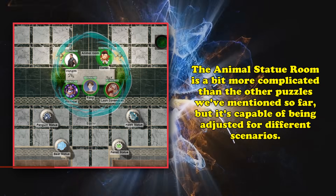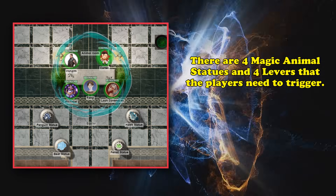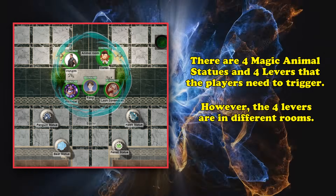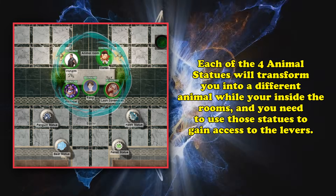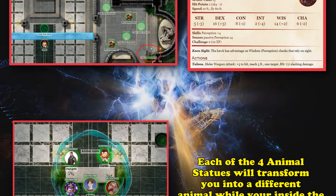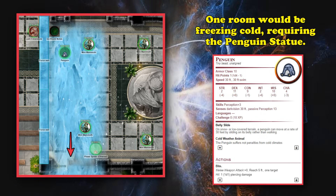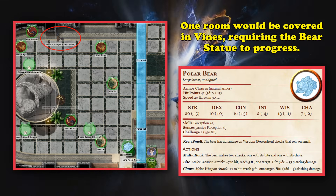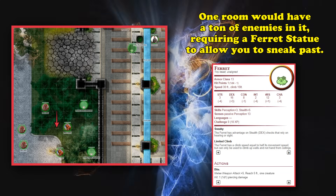The setup for this one is a little bit complicated but easily adjustable. The basics are: you have four magical animal statues and four levers you're trying to trigger, each lever in an adjoining room with very diverse interiors. To effectively hit the levers, you need to use the magical animal statues, which — while in your possession — turn you into an animal while inside one of the adjoining rooms. So a lever high up might need the Hawk Statue; a cold Arctic room needs the Penguin Statue; a lever enveloped in vines needs the Bear Statue; and a room full of enemies calls for the Ferret Statue to sneak past them.